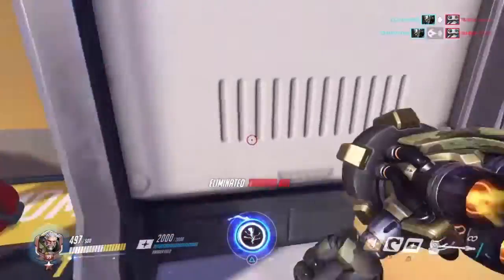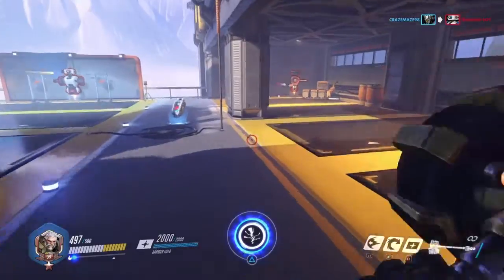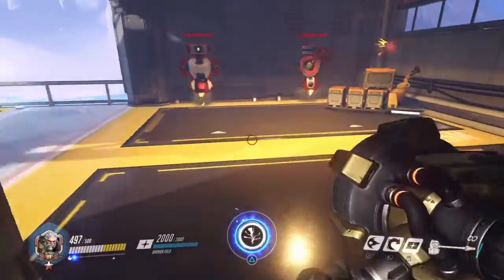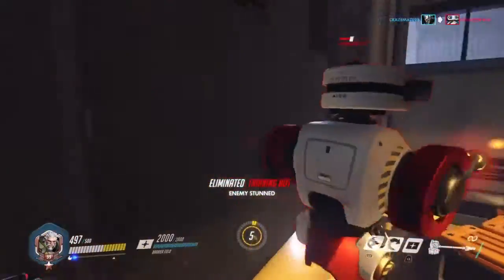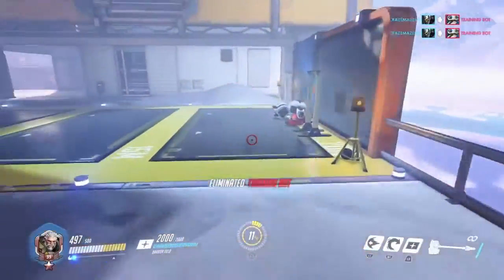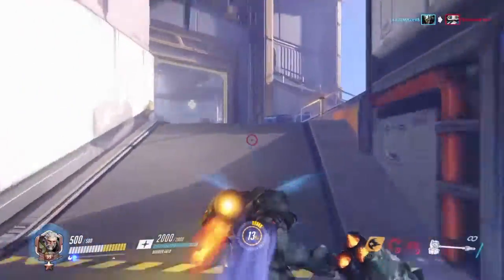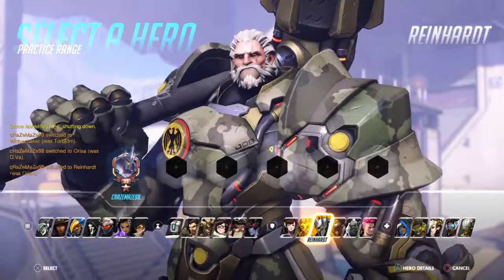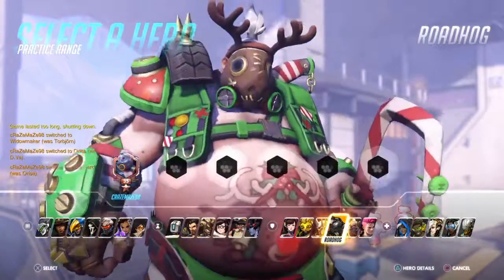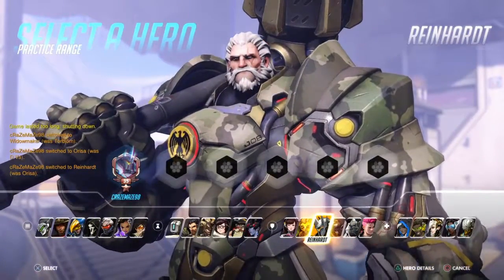For his ultimate, it's pretty powerful — he hammers down on a character, stunning them for a certain amount of time while dealing damage. That's Reinhardt in a nutshell. As Reinhardt you want to be a frontline, and if you see a cliff where you can push a character off, that's a good idea.